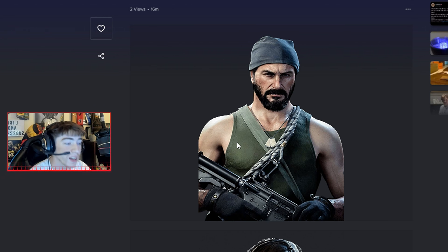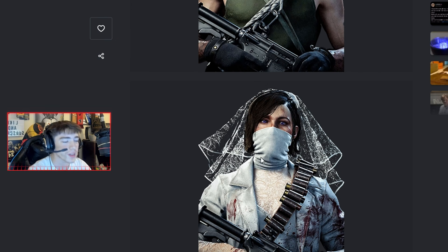Now we got the brand new operators. Starting off with Woods — this one looks pretty cool, pretty simple, not sure what the ropes around his chest are for. But you guys are gonna freak out over the next one: a brand new Samantha Maxis skin. For some reason she's got this really scary witch bride costume on.